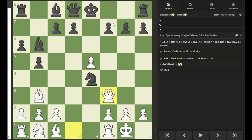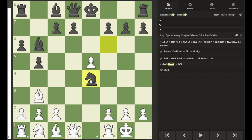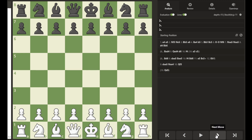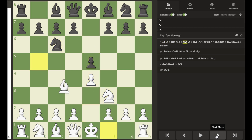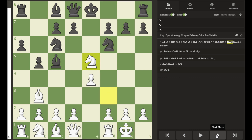After knight takes e4, white has two options: queen to f3, attacking the knight and threatening mate, or — going back — another option is queen to d5, attacking the knight, threatening mate, and attacking the a8 rook.